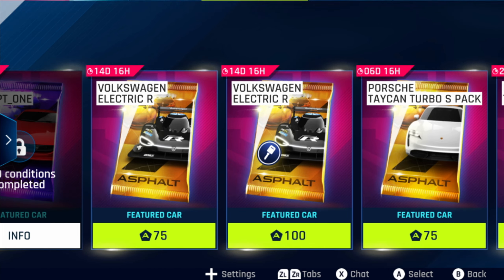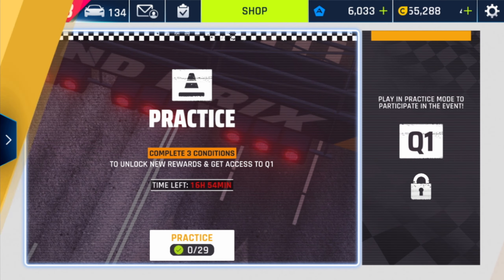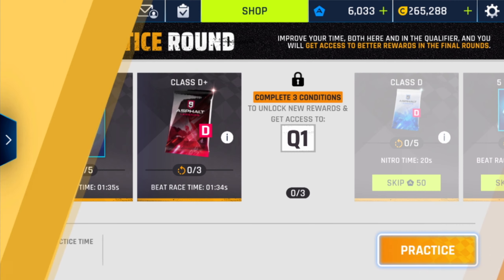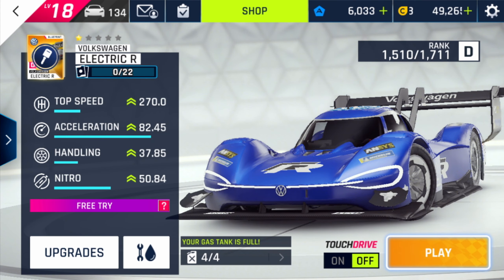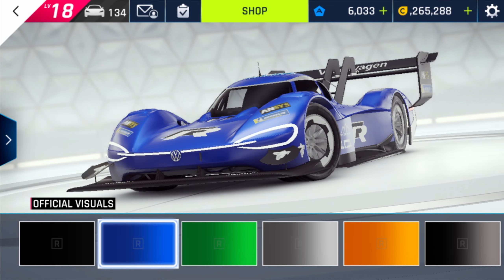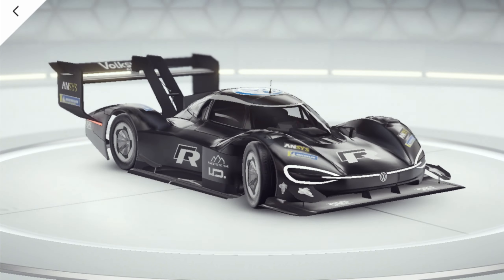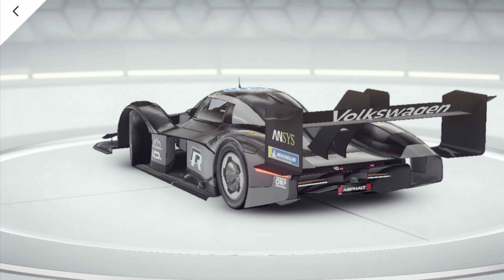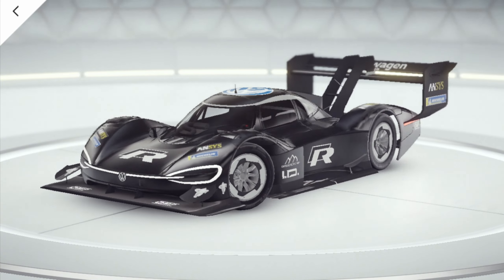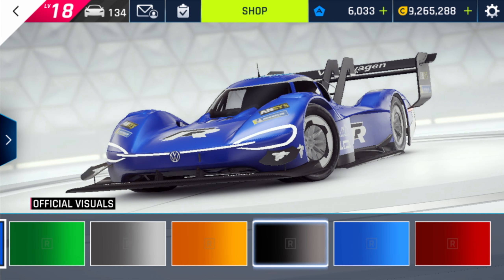Let's have a look onto the grand prix and the car. Back into practice — here we got the car. As you can see I already changed the color. We have official visuals available over here. The stock one is this black color, but if you like black you can leave it. For myself I will go with the blue one, but there are a lot more colors available.